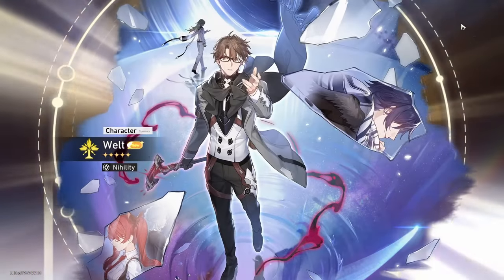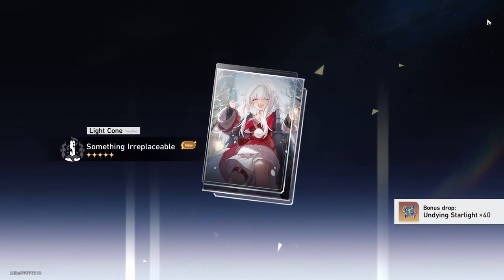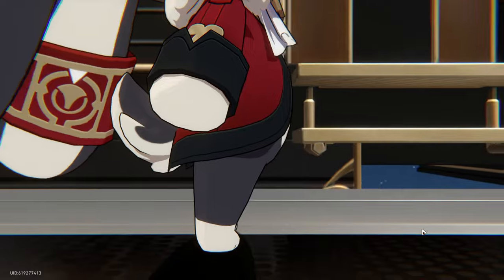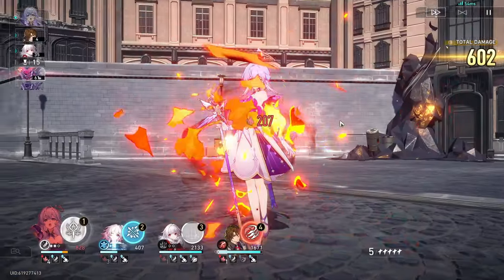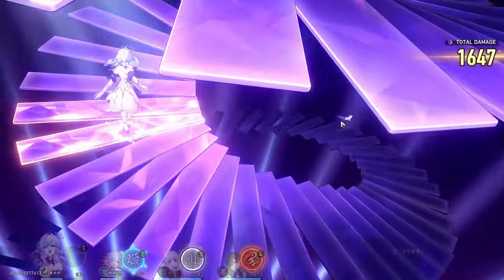I did get very lucky on the standard banner though, pulling a Clara light cone as well as a Welt, and also got a Gepard light cone, all within about 50 summons. Clara's light cone isn't the best for Clara but it's nice to have a matching light cone. Sadly the Gepard light cone probably won't be used because one team will have Gallagher, and my Clara team doesn't want another character with high taunt value. For Welt, even though he can make use of Pearls of Sweat, I don't think I'm going to be building him at least not yet, since he doesn't really fit any of my teams.